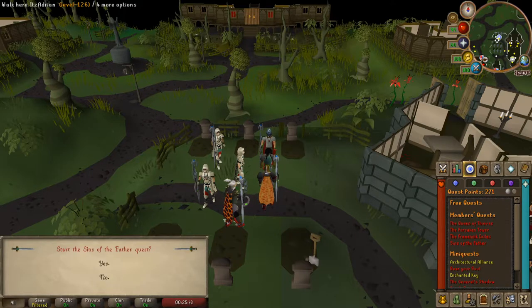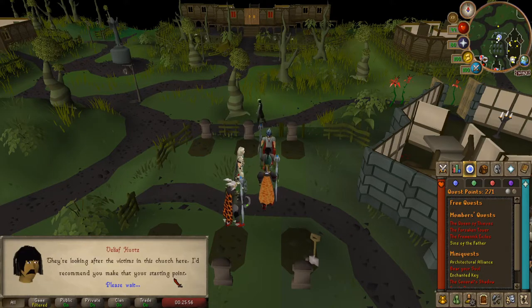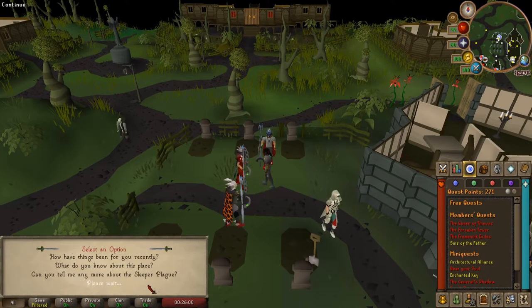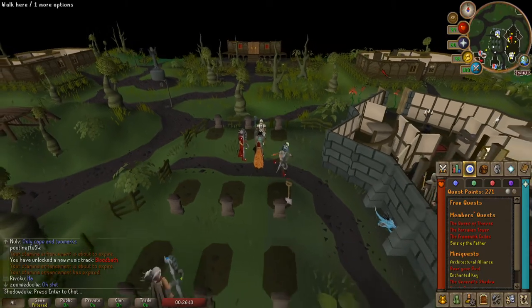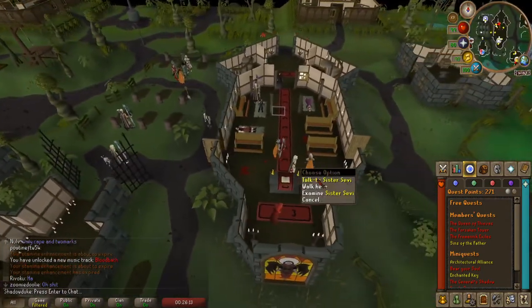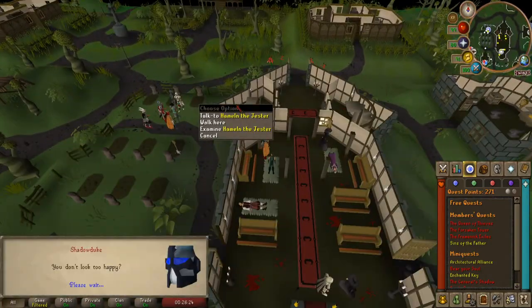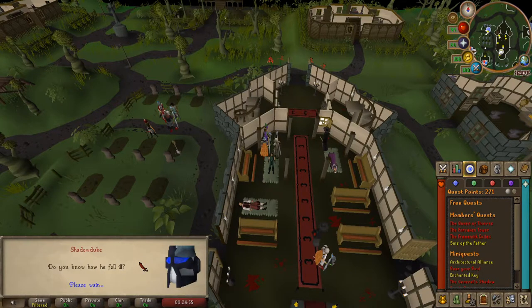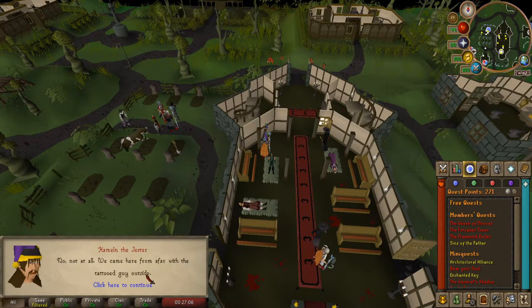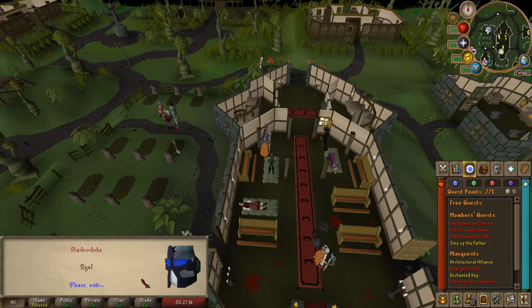Then choose option one. Now speak to the Jester Himelm inside of the church right next to you. Make sure that you have at least one empty inventory spot before you do this. Choose option one again, and option one one last time.